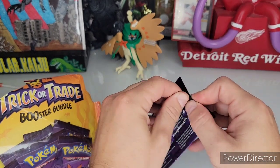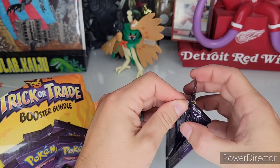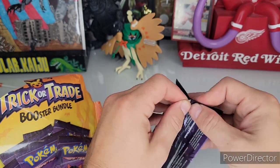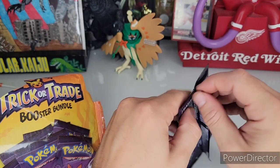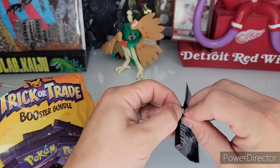We got Houndoom, Gengar, and Charizard — those are my go-to guys. I mean, I'm not like five years old anymore, I don't know if I actually have favorites. These are hard to open — I don't want to bend the cards — but yeah, Houndoom, Charizard, and Gengar are just kind of my go-to guys.